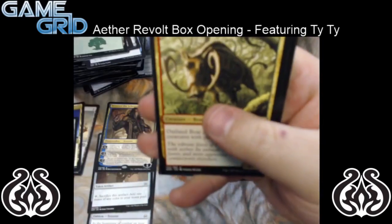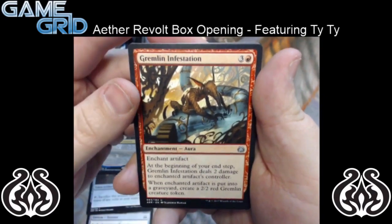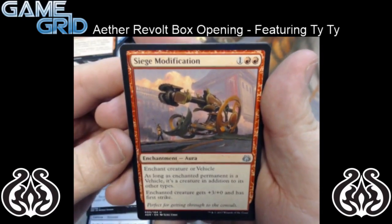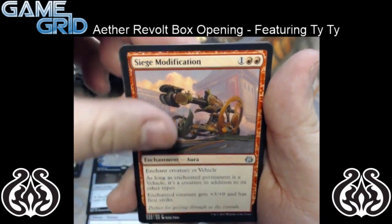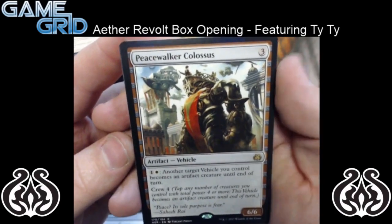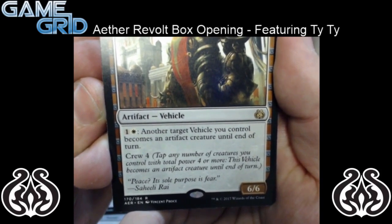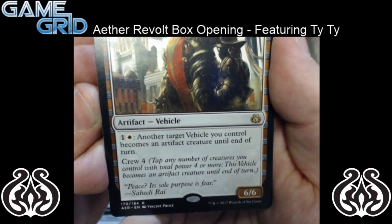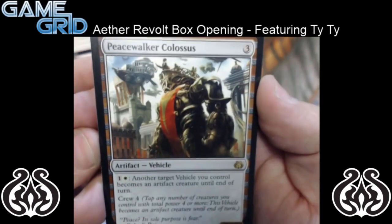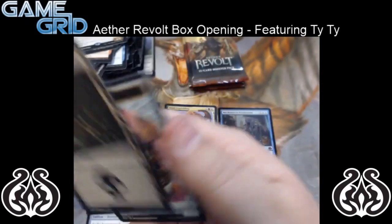We're just going to skip through all the commons. So we got Outland Boar again, Gremlin Infestation again, and Siege Modification — it's a 3 mana enchantment. And then for our rare, we have Peacewalker Colossus — it's a 3 mana 6/6. You pay 2 colorless and a white: another target vehicle you control becomes an artifact creature until end of turn. And it's crew 4. So it's a pretty sweet card, pretty big bomb. And nothing as far as the foil goes.